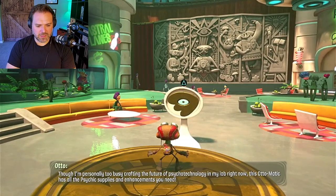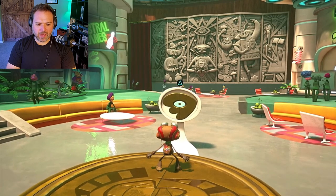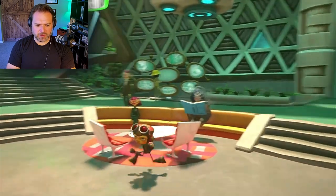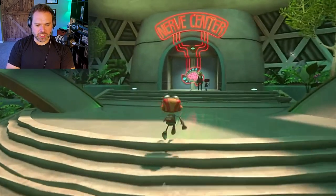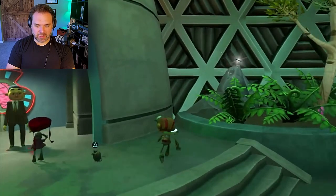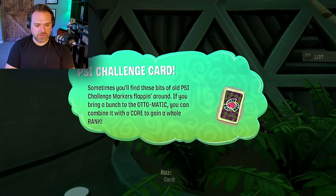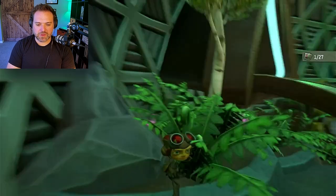The Automatic has all the psychic supplies and enhancements you need. Too many people are talking to me at once. Anyway, we're sort of in like the Ministry of Magic for psychics here — the Mother Lobe, I believe they called it. So this is in between missions. Sometimes you'll find these bits of old Psy Challenge markers flapping around.